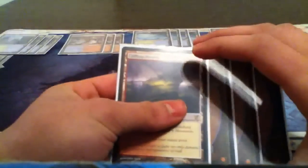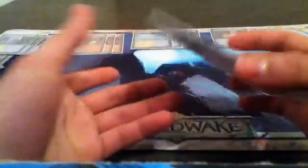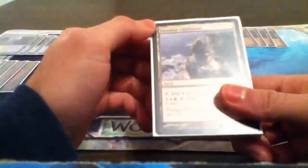These are three proxies for Clifftop Retreat. This is one of the main reasons why this deck was delayed — we're waiting for Clifftop Retreats. Our last rare land, utility land, is Desolate Lighthouse.